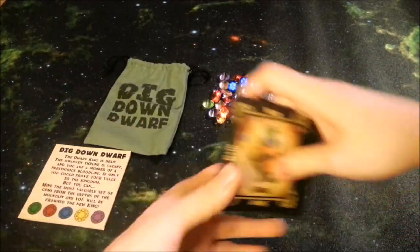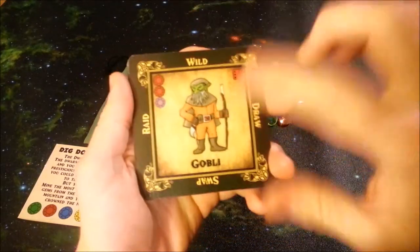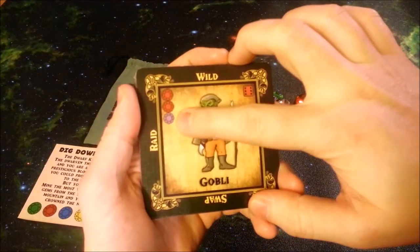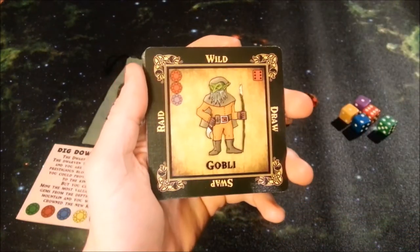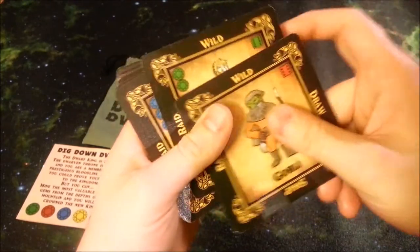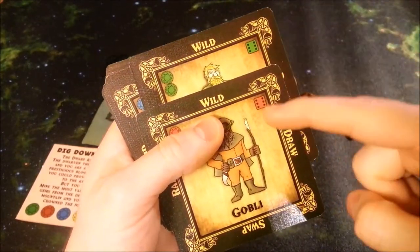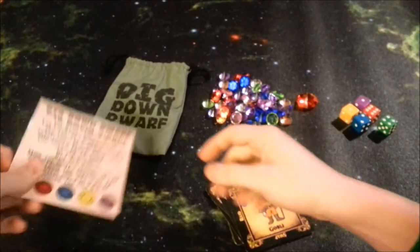You're going to get your player cards. These tell you what kind of set you're going to try to collect in order to gain bonus points at the end of the game. They also show what color dice rolls are going to help you unlock your special abilities — the green, the red, the blue, and so on.